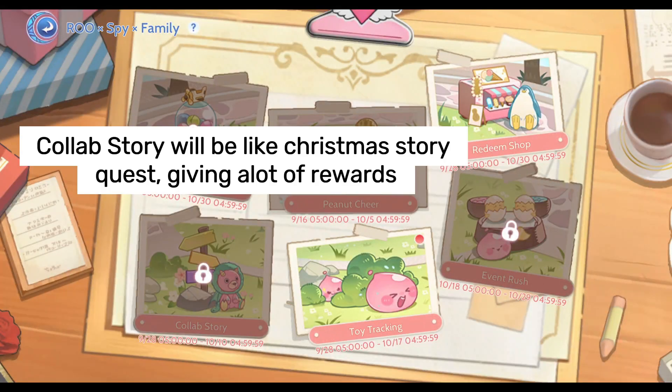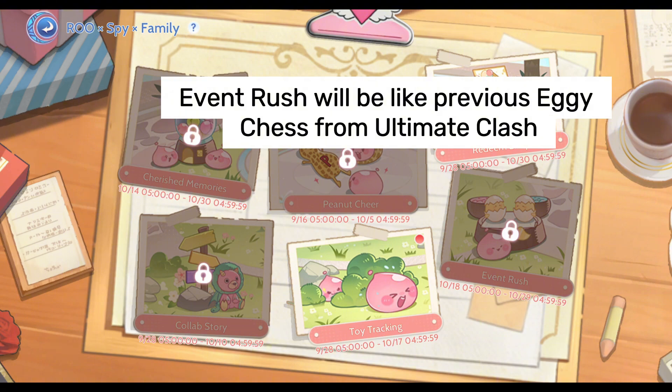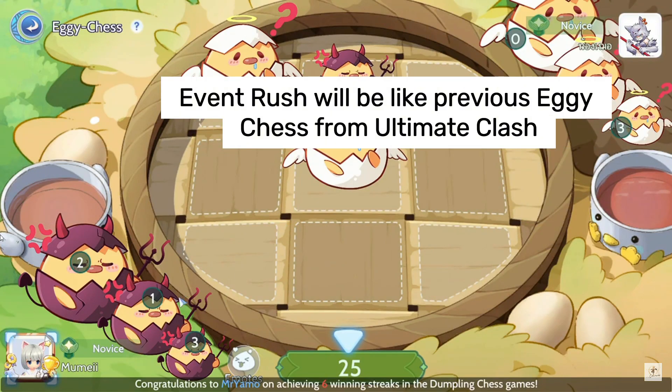The Collab Story will be like the Christmas Story Quest, giving a lot of rewards. Event Rush will be like the previous Eggie Chess from Ultimate Clash.